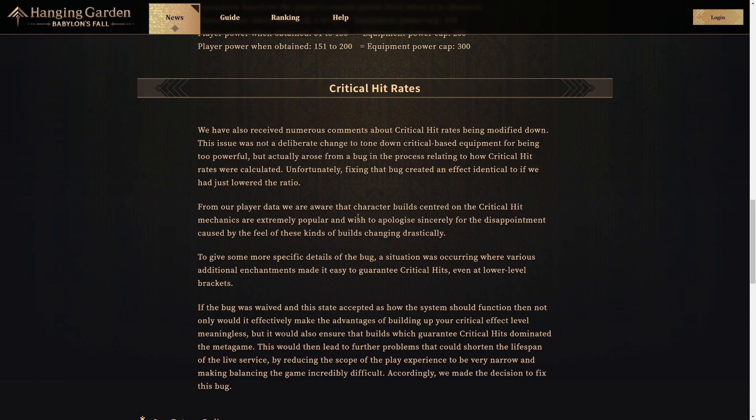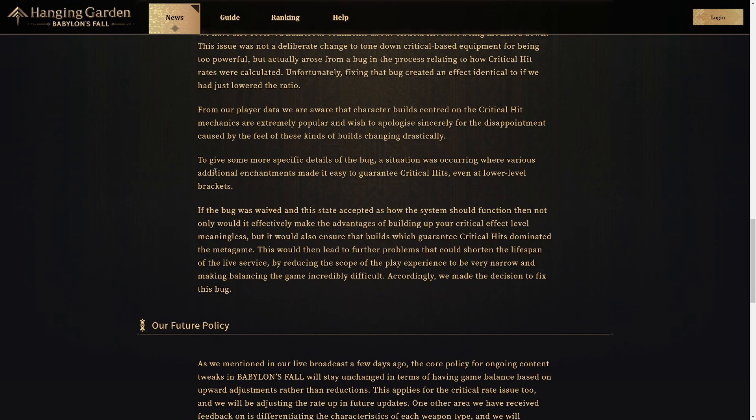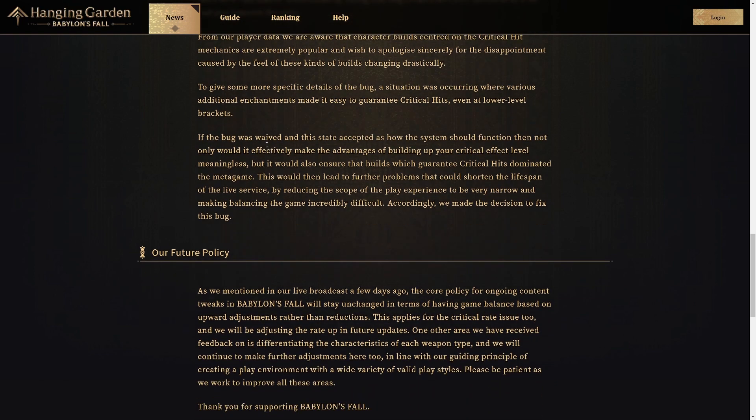From player data, they are aware that character builds centered on critical hit mechanics are extremely popular and wish to apologize sincerely for the disappointment caused by how drastically these builds have changed. The specific bug was causing various additional enchantments to make it easy to guarantee critical hits even at lower level brackets. If left unfixed, this would effectively make building up your critical effect level meaningless and ensure that critical hit guarantee builds dominated the meta game — something they did not want. This would reduce the scope of the play experience to a very narrow range and make balancing incredibly difficult. Accordingly, they made the decision to fix the bug.